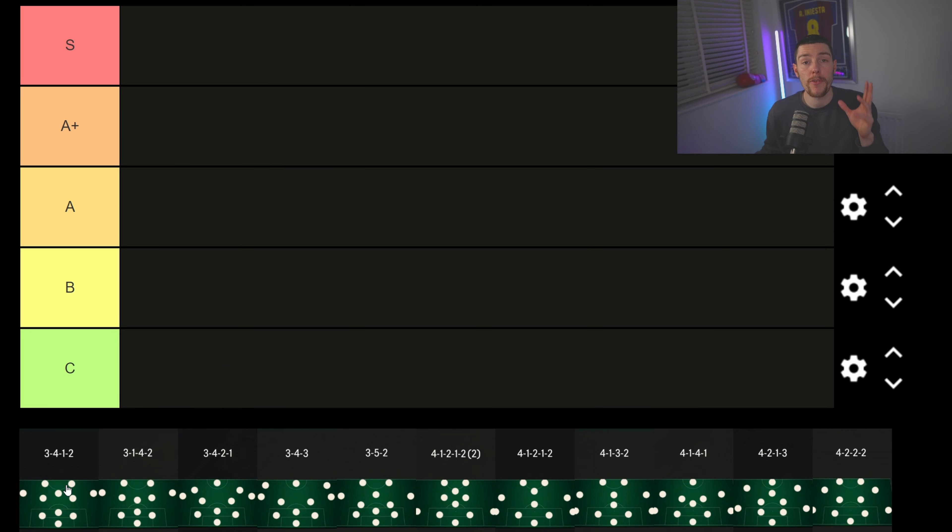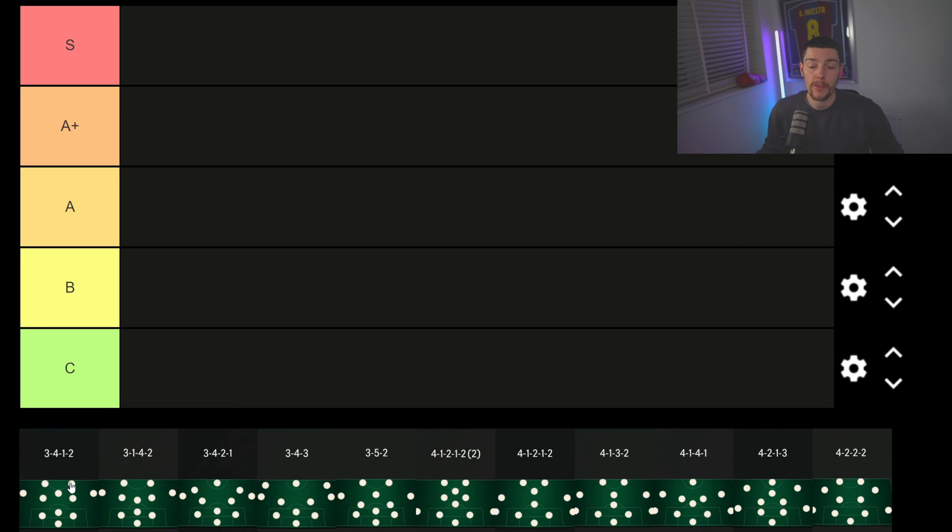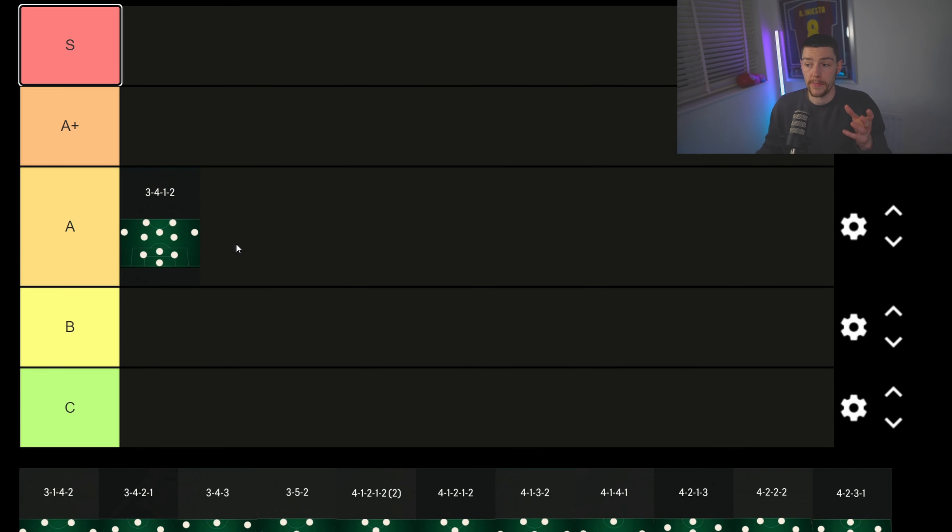Starting off with the 3-4-1-2. I've been using a lot of three-backs recently. I wouldn't say this is the best nor the worst three-back. It plays very similar to the 3-5-2 but you don't have the two CDMs. If I were going to play this setup I'd use the 3-5-2, so I'm going to drop this into A tier. It is good nonetheless, but there are better alternatives.